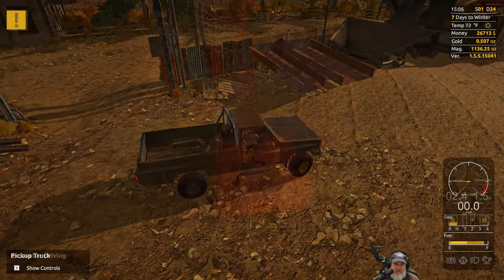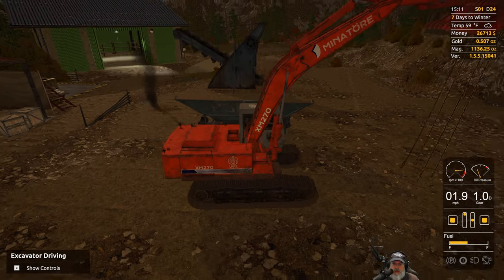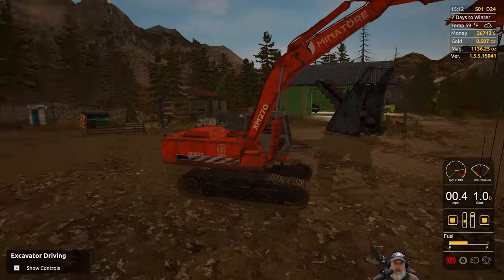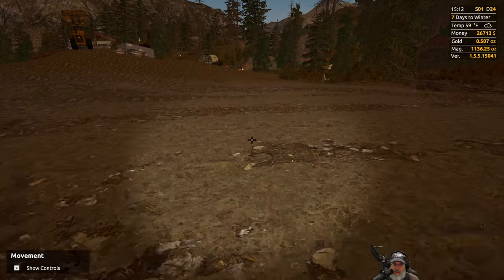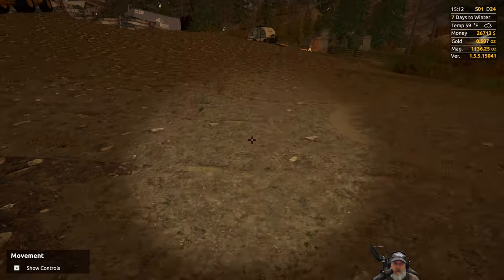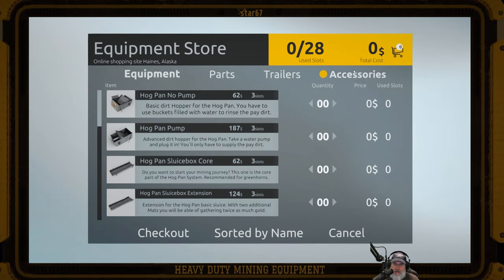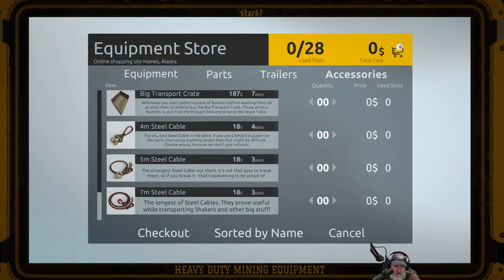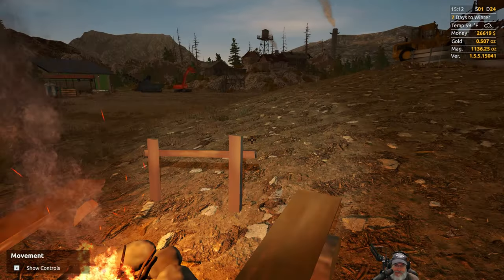We might need the shorter cables for these two. Let's run over to the equipment store and order four short cables because I'm sure we're going to need them eventually anyway — they're not going to cost that much. Equipment store, accessories — yeah, we want the four-meter steel cables because I think we already have the five-meter ones. Okay, we got those now if we end up needing them.